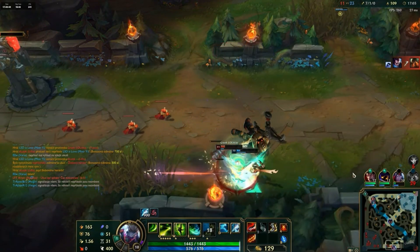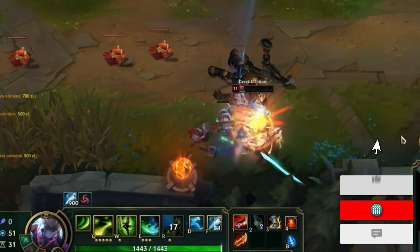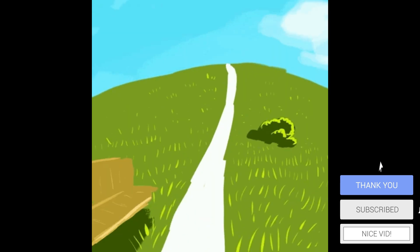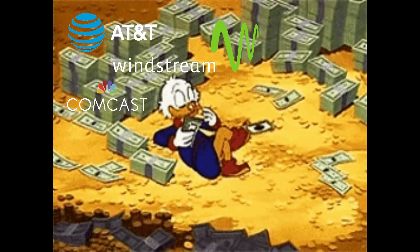If a player with a 10 millisecond ping casts a killing blow to another player, and that other player also casts a killing blow but has a ping of 100 milliseconds, the client with the lower latency is going to get his request fulfilled on the server first. By the time the 100 millisecond player's killing blow gets to the server, the server simply rejects it because the player is already dead. This is why Riot Games has a network infrastructure called Riot Direct, which helps give players the fastest possible paths over the internet to their servers — because internet providers actually route traffic based on cheapest cost, not the fastest route.